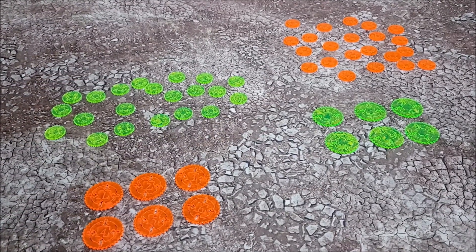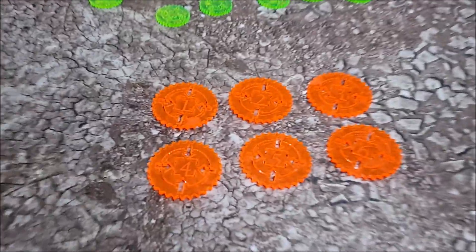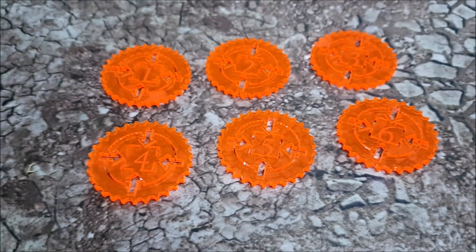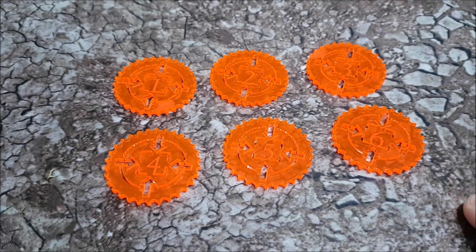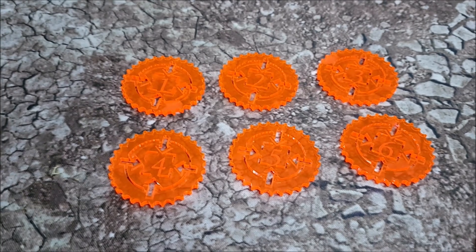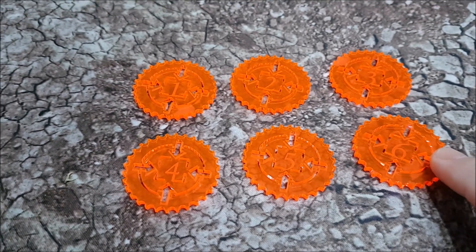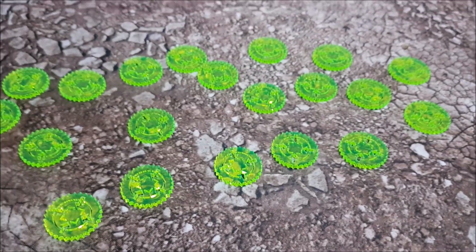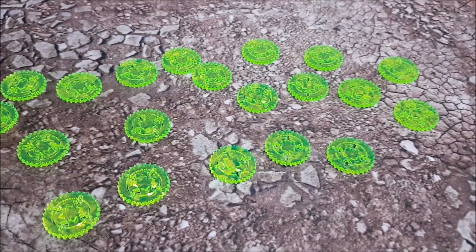Just a quick video to let you know where you can get these objective markers from and these command point tokens. A couple of people have asked, so here's the answer. These objective markers with the deployment zone.tv logo — you can get them on the deployment zone.tv website. They come in orange, they come in green, and these are command point tokens.